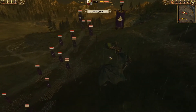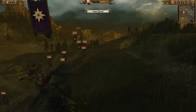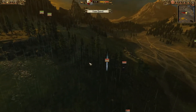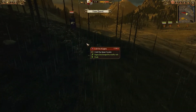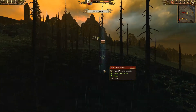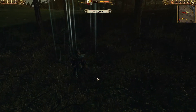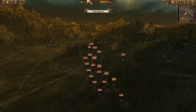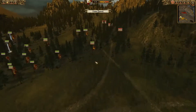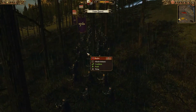He brought Malekith on his dragon, so both legendary lords are sporting their best possible mounts. Over here I think he's got some more Cold One Knights, and it looks like he brought a Khainate Assassin — pretty badass looking. He also dispatched a few vanguard units of his own, and they really messed me up. This was a really good start for him, as we're about to see.